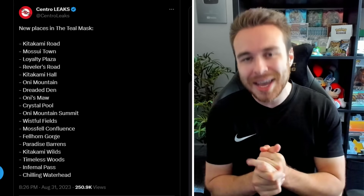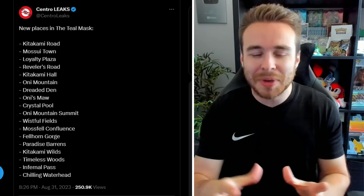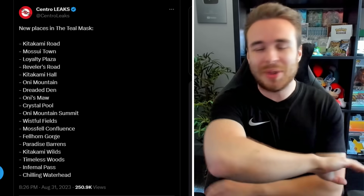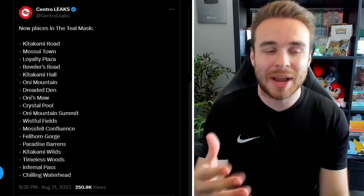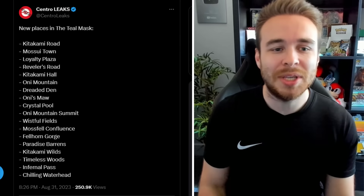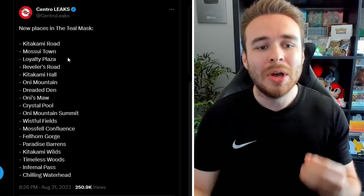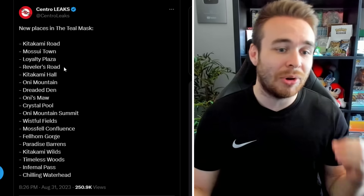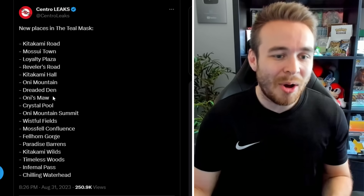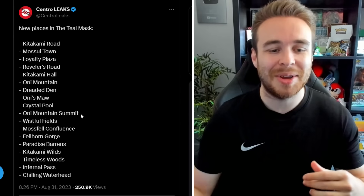Starting things off, we're going to be going over all of the locations that have been leaked for the Teal Mask DLC. This is actually quite promising because there are quite a few locations on this list. Centro Leaks tweeted out new places in the Teal Mask DLC: Kitakami Road, Masui Town, Loyalty Plaza, Revelers Road, Kitakami Hall, Oni Mountain, Dreaded Den, Oni's Moor, Crystal Pool, and Oni Mountain Summit.